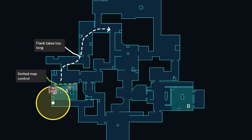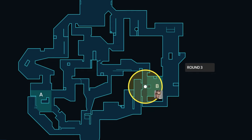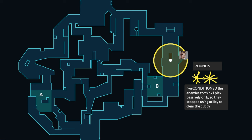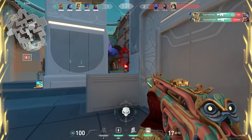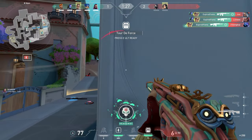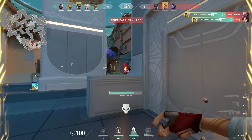An important factor in deciding how effective a setup may be is conditioning. Conditioning is when you play in a certain way on purpose so the enemy team starts to develop expectations. For example, in this clip on Pearl, after multiple rounds, the enemy stopped using utility to clear a specific angle due to conditioning. I proceeded to take advantage of this and get multiple kills. Being able to condition the enemy can lead to big plays.